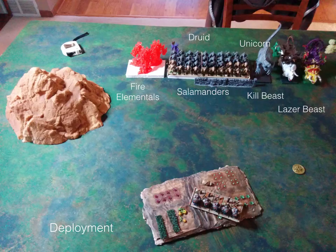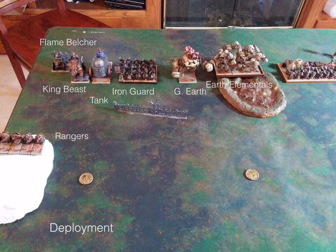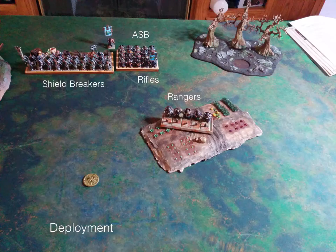Let's go over deployment. The scenario was loot. My opponent from my left to his right is: fire elementals, druid, salamanders, the unpainted carnosaur is the ferocious beast, the triceratops are the laser blasty beasts, then salamanders with the strength upgrade, a tree herder, and some earth elementals. On my side, after vanguard, from my right to left: a flame belcher, a king on a beast, a tank, the iron guard, a greater earth elemental, horde of earth elementals, horde of shieldbreakers, army standard bearer, rifles, and rangers in the farm.